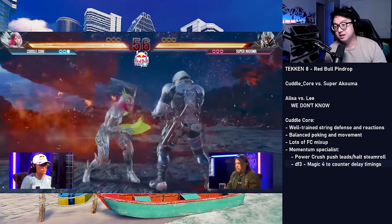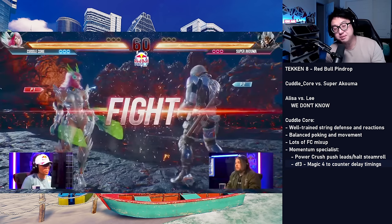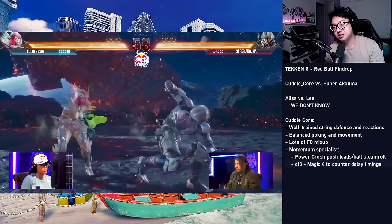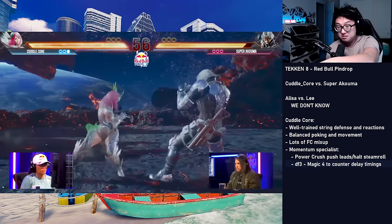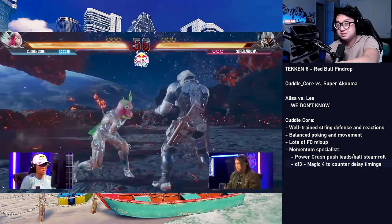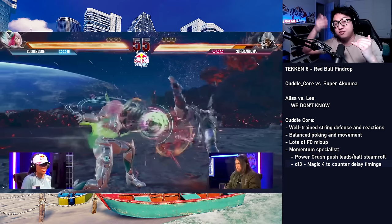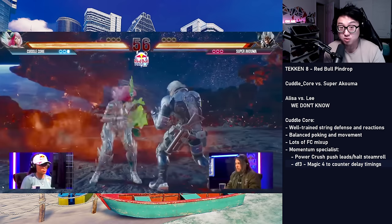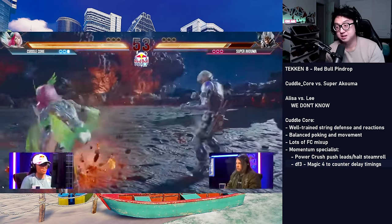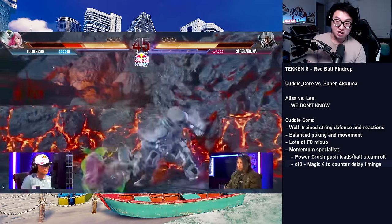There's the full crouch mix again. Look at this — you don't need plus frames to employ your mixup. This is a common misconception. A lot of Tekken players will say they need plus frames to do their mixup. Look at what Cuddlecore does here: after this block punish, she's threatening offense off this forward dash, and Lee blocks. Because Lee is hesitating, she decides to go into full crouch and go for this mid, which he ducks. Remember how Lee was playing back four the whole last round? Because Cuddlecore has evaded it so many times, she has this advantage in neutral where Lee doesn't want to whiff. That's what gives her the freedom to just walk up, crouch, and attack.